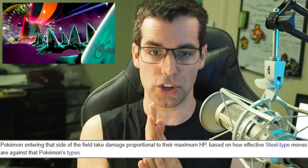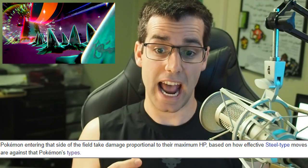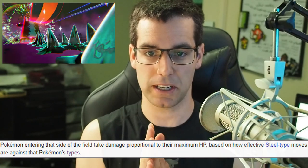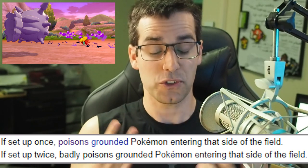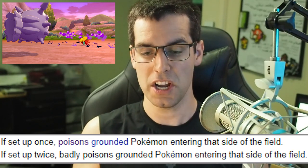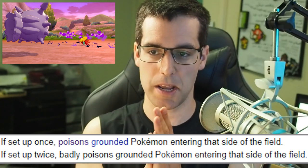The next one is G-Max Steel Surge, which is pretty cool. Unlike G-Max Stone Surge, this is its own entry hazard — it puts Steel Sharp Spikes on the field. The last one is Toxic Spikes. You can put two layers of Toxic Spikes on the field. However, since it's only one turn, Toxic Spikes tends to be effective over multiple turns, so we're only going to need the damage from one Toxic Spike.